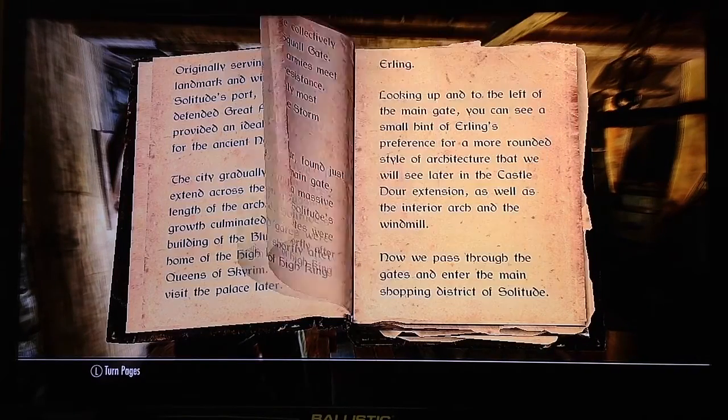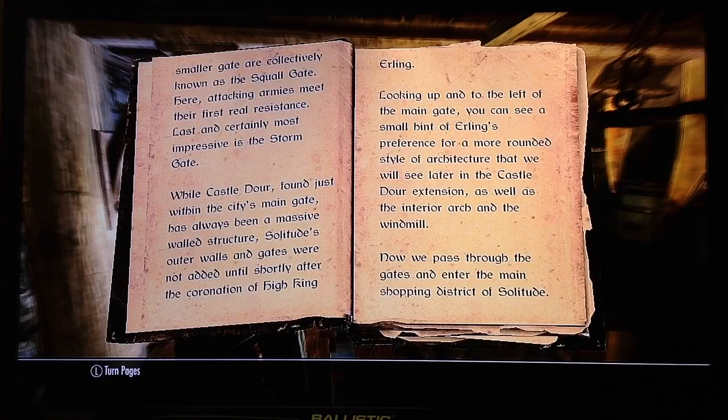The second tower and the first smaller gate are collectively known as the Squall Gate. Here, attacking armies meet their first real resistance. Last, and certainly most impressive, is the Storm Gate. Castle Door, found just within the city's main gate, has always been a massive walled structure. Solitude's outer walls and gates were not added until shortly after the coronation of High King Erling. Looking up into the left of the main gate, you can see a small hint of Erling's preference for a more rounded style of architecture that we will see later in the Castle Door extension, as well as the interior arch and the windmill.